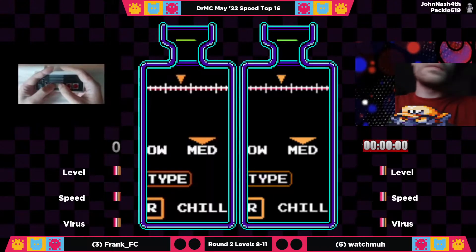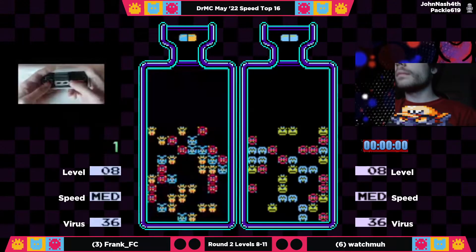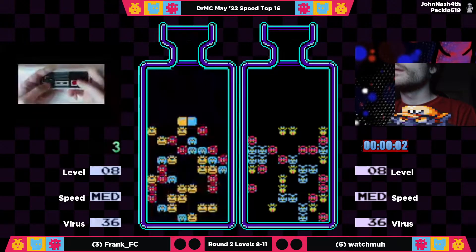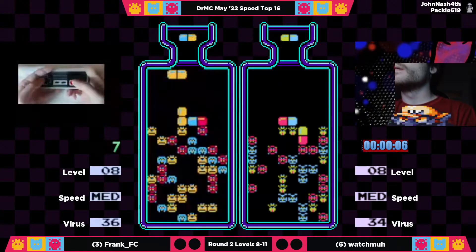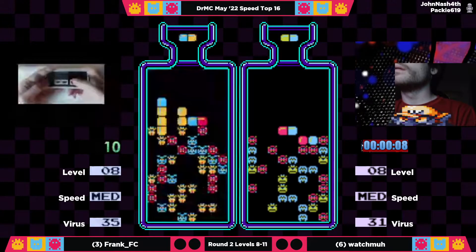Frank, on the other hand, if you know the speedrunning community, he really doesn't need much introduction. He is number two on the 0-20 leaderboard, and his average is 714 in this round.